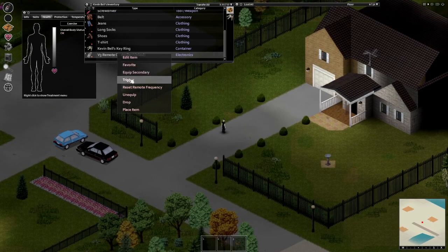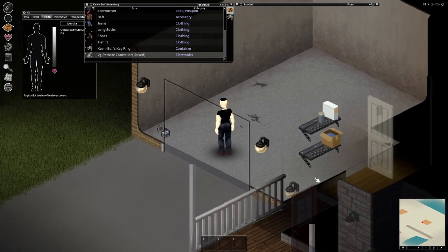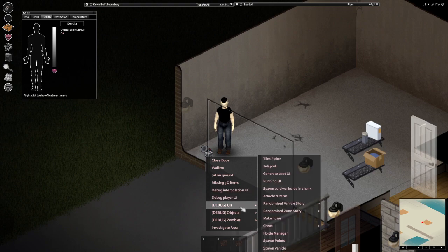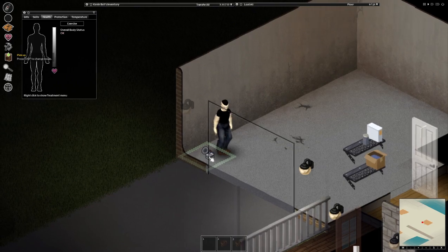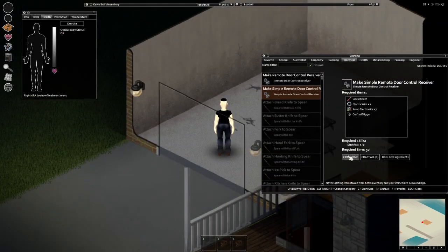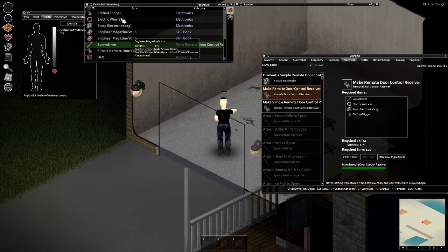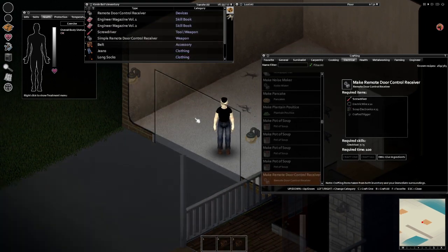There are a few bugs that seem multiplayer-focused, such as receivers despawning if placed on the ground. So it's safest to build a crate nearby to the door and place it inside the crate, where you'll still be allowed to operate the door and receive the signal. To craft a simple remote receiver you need to be level 2 electrical, as well as having 2 electric wire, 7 scrap electronics, and a crafted trigger. For the better version you're going to need level 5 electrical, 10 electric wire, 25 scrap electronics, and a crafted trigger. Overall this mod is pretty cool and a nice little quality-of-life addition for any run.